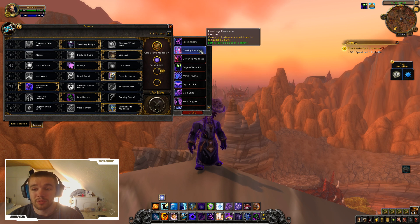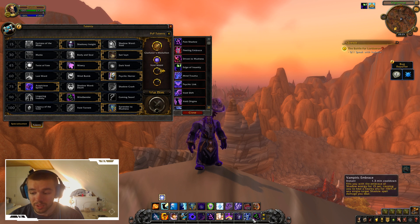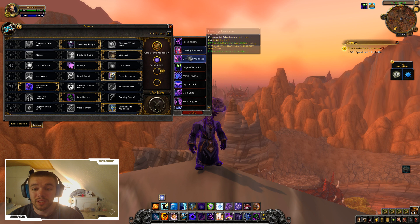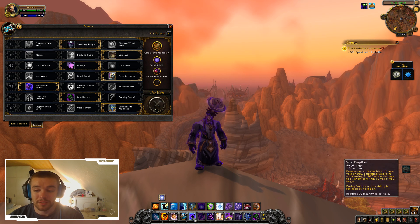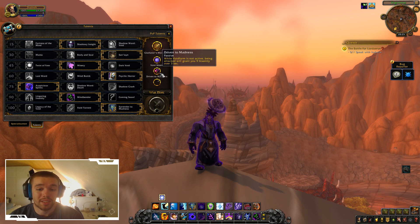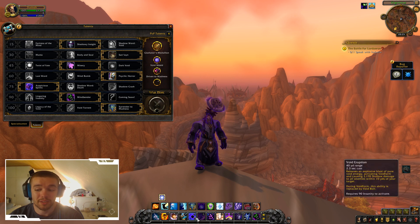Vampiric Embrace's cooldown is reduced by 50%. Right now it's 1.3 minutes, so it would be less than 1 minute. While Void Form is not active, being attacked will grant you 9 insanity over 3 seconds. So when you're not inside your Void Form, every attack that deals damage to you will give you more insanity, making you enter your Void Form faster.